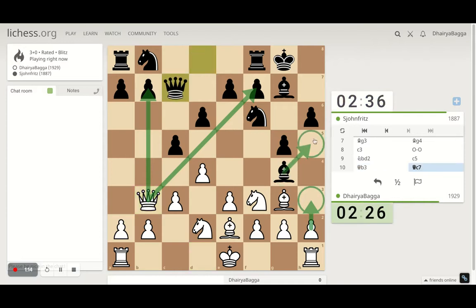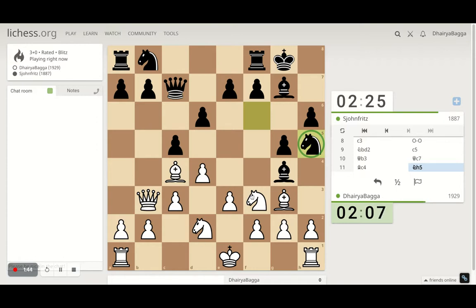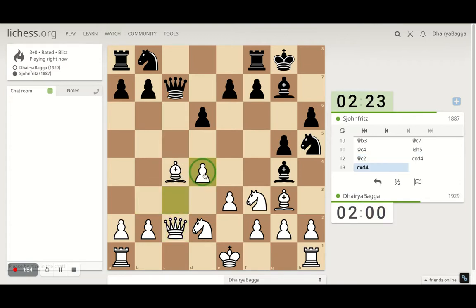My idea is playing h3 but then of course the bishop comes here eventually. Let's line up, though it's not doing anything. Just trying to make sure that I'm not lagging behind on time much. Knight comes there. Still not sure what to do with the knight and the bishop there. I'll come here, opponent does take, I take back. This defends the bishop as well, and of course the knight is also defending.